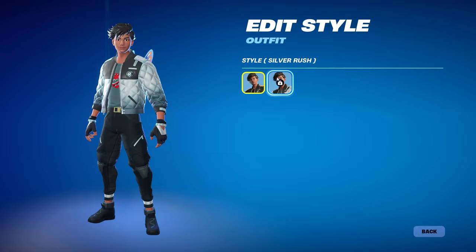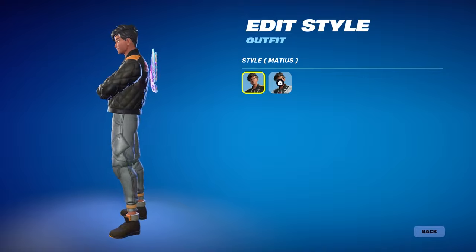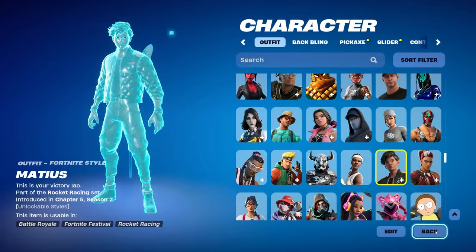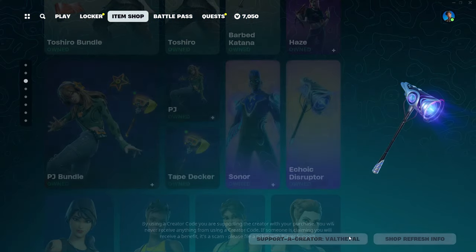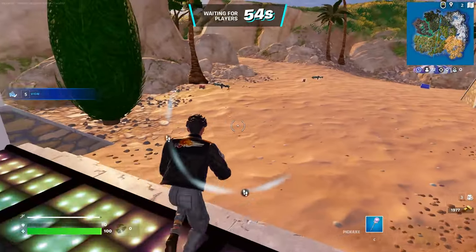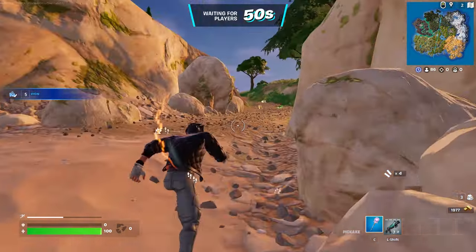For the skin, let's take a look at the edit styles. I can't change to the other style yet but once I complete the quest I'll be able to get it — there's Silver Rush and then just the default style. It looks pretty cool, I like the hairstyle and the jacket's pretty clean too, but the vehicle is definitely the star of the show. If you're new here make sure to subscribe to the channel, and if you'd like to support me please consider using code Val the Val in the Fortnite item shop.